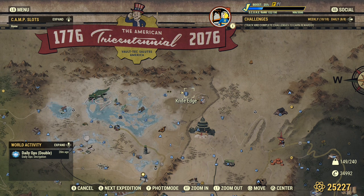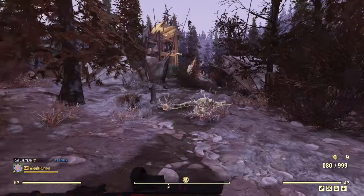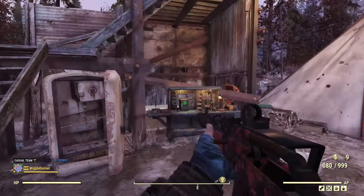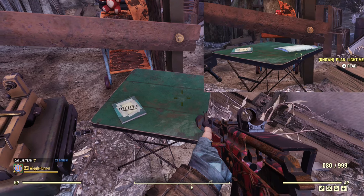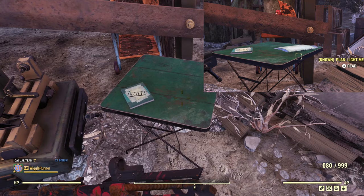The last spot in the Toxic Valley is Knife Edge. This is not my favorite place because there are usually three rad scorpions that spawn here — they're kind of a hassle. Once they're dealt with, approach this place until you find the tinker's bench, and the armor plan spawn would be right next to it. Again, I'm showing you a picture.